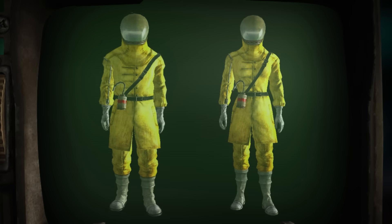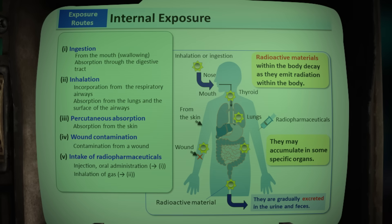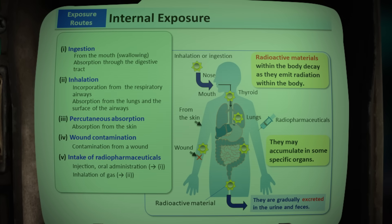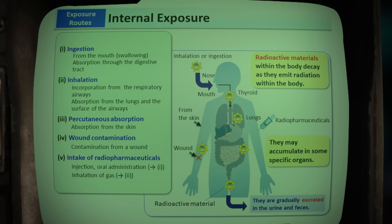Does that mean Fallout's suit stats are wrong? I could see an argument that they're actually doing something — sure, it just works. Internal contamination is much worse. Not only are contaminants much closer to your vital organs, but because radioactive atoms still act chemically like the metals they are, your organs, bones, and tissues can and will incorporate them into you for some period of time, where no amount of soap or water will get to them.